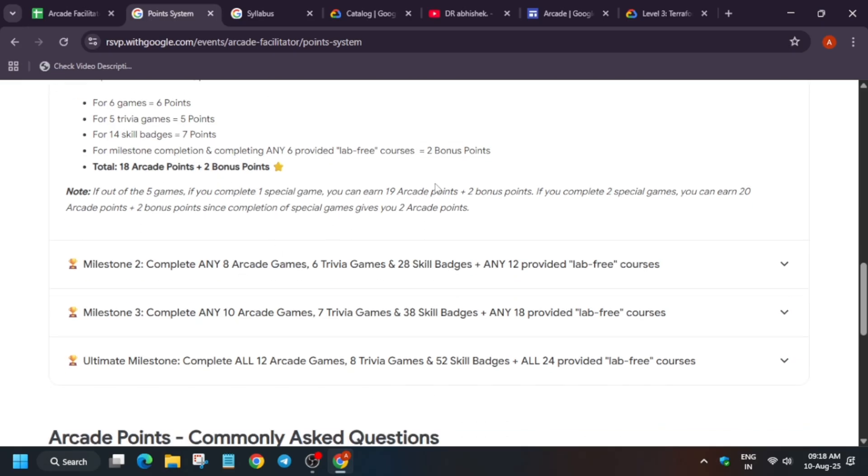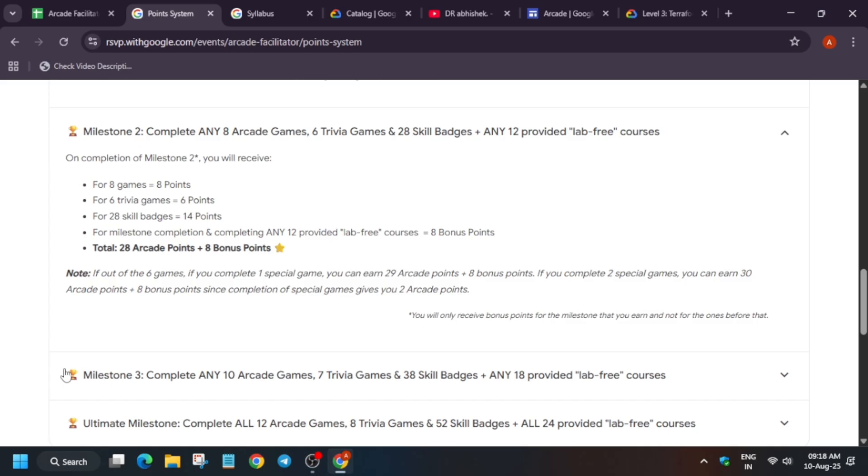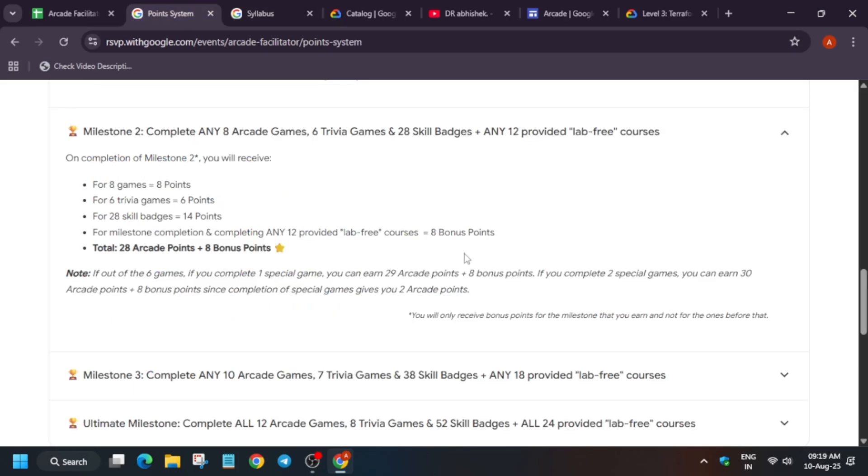Milestone 2 is the intermediate tier. The requirements are: 8 arcade games, 6 trivia games, and 28 skill badges. For the calculation: 8 arcade games give 8 points, 6 trivia games give 6 points, 28 skill badges divided by 2 gives 14 arcade points. You also have to complete 12 lab-free courses from the provided list, which gives 8 bonus points.